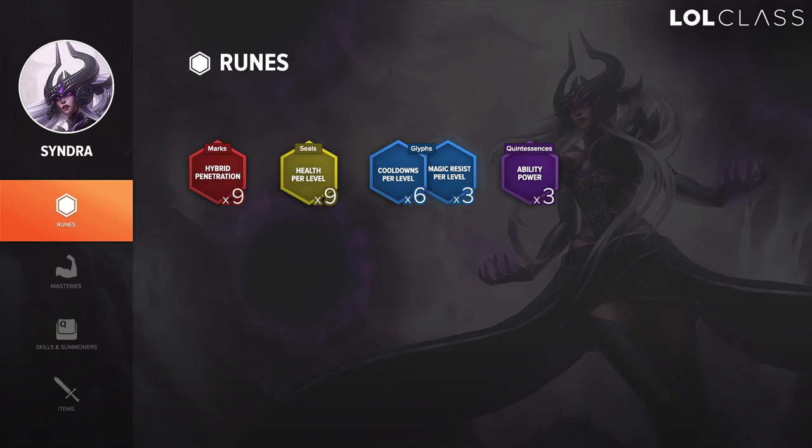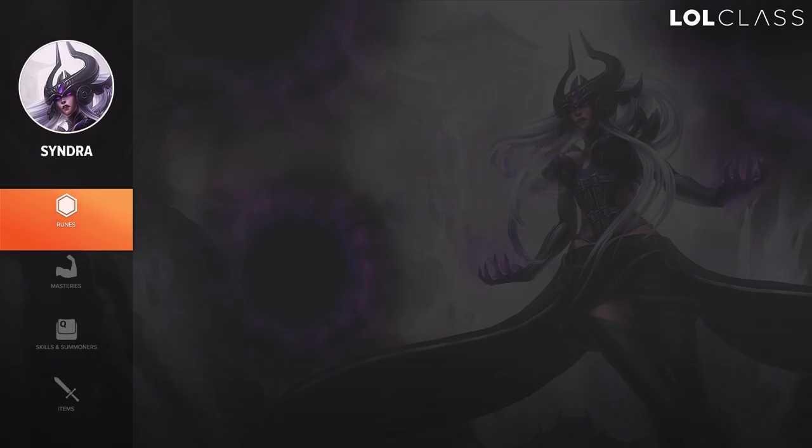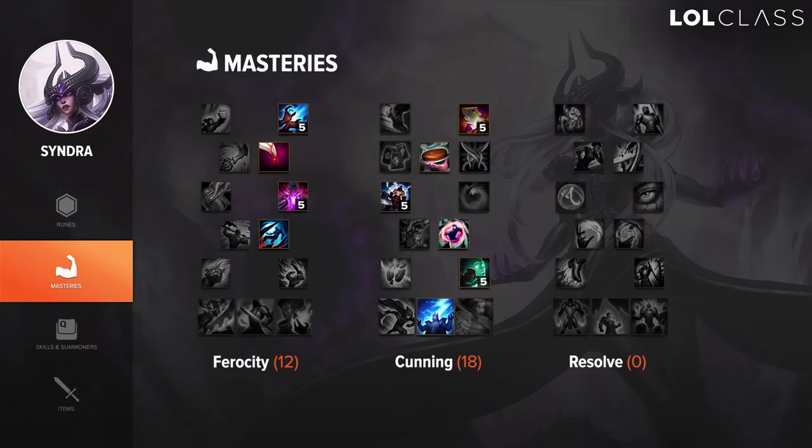For red runes, I'm taking Hybrid Penetration because I really like having the magic and armor penetration in nearly every matchup. It helps you auto-attack trade and magic trade with spells. In yellows, I take HP per level. You can use flat armor if you're playing against Zed, Talon, or maybe Varos, but in nearly any other matchup I'd suggest HP per level. In blues, I take 6x CDR per level. You can also choose 3x AP per level or magic resistance per level — it depends on what you prefer. Quints are just standard 3x flat AP.